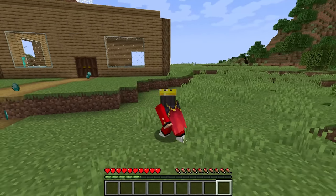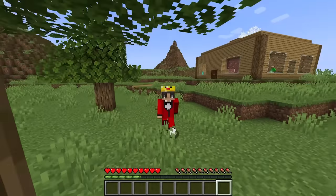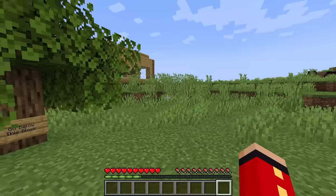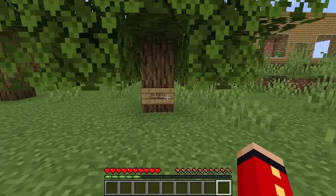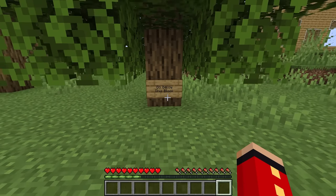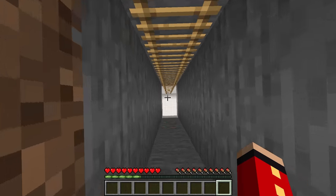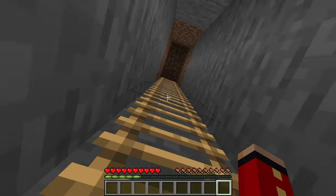We need to figure out a way to get all those diamonds because I need them! But how do we do that? We literally have nothing. Wait, there's a sign here. What does it say? It says go below this block. I guess there's only one way to find out. Let's go down there. What is this? It's a whole ladder system!